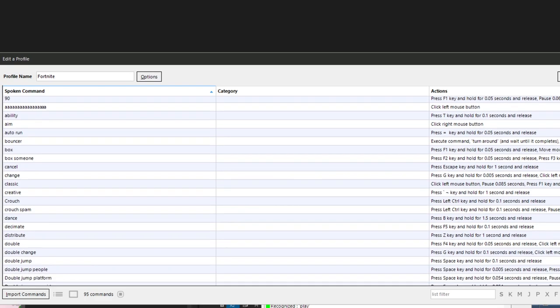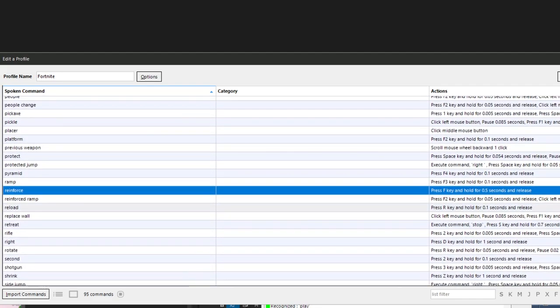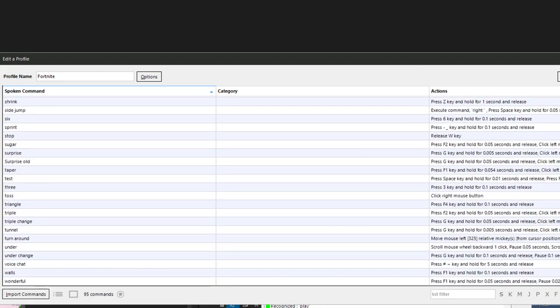As you can see on screen, I have a ton of commands — I believe there are 80 to 90 commands currently set up, and I make new ones regularly. People ask me a lot whether it's macros, and honestly some of it kind of is, but I want to say it's not simple to use. It's not like I can just say 'full piece 200' and instantly win a tournament.